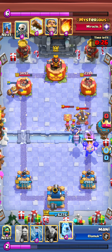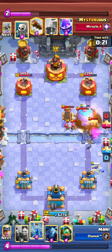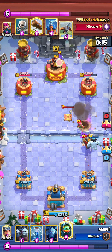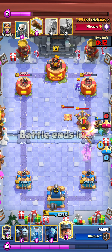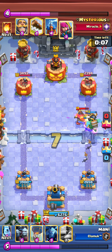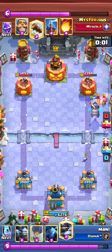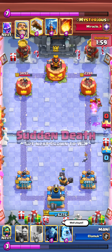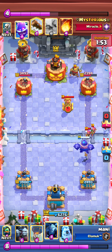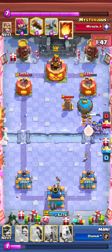I have Mega Knight and Balloon for the Executioner — if he Fireballs the Balloon, it still touches the Executioner and that ends the Executioner cycle. He played full cards but still couldn't get the Executioner lock. He outcycled me and I was forced to use Miner and Zap — if he'd had Fireball there he might have taken the tower. He went defensive and I pushed with Mega Knight, Balloon, and Miner.